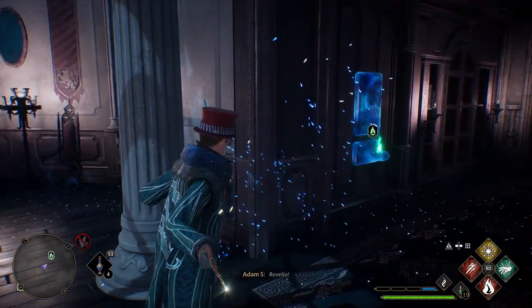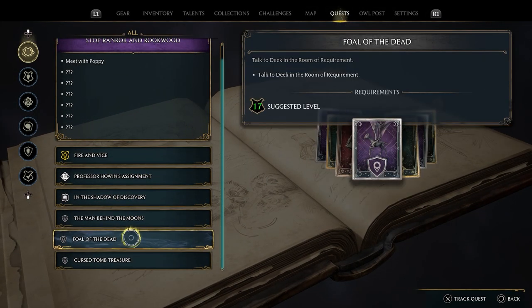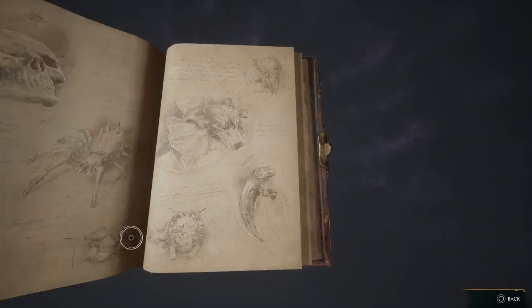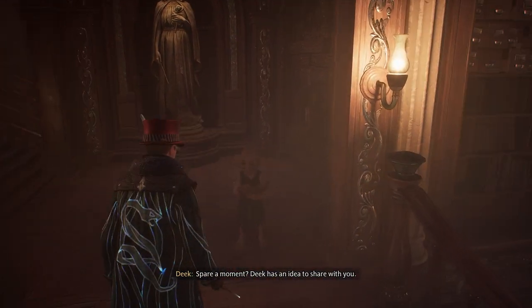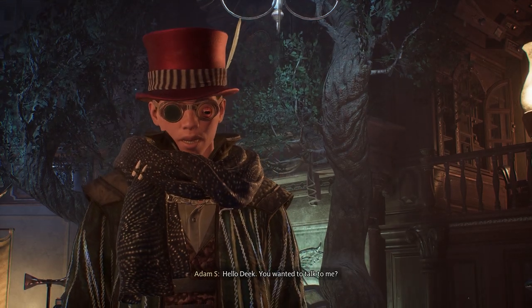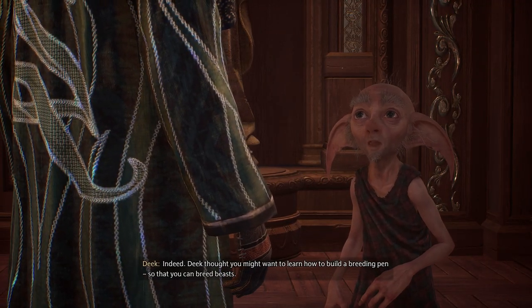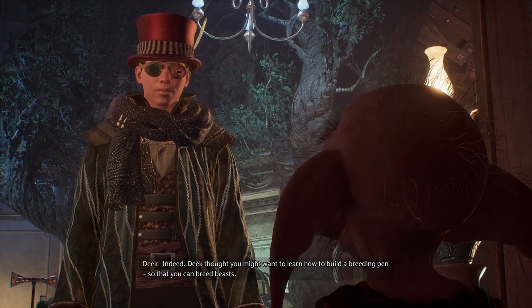Rebellion. Deek has an idea to share with you. Hello, Deek. You wanted to talk to me. Indeed. Deek thought you might want to learn how to build a breeding pen so that you can breed beasts.